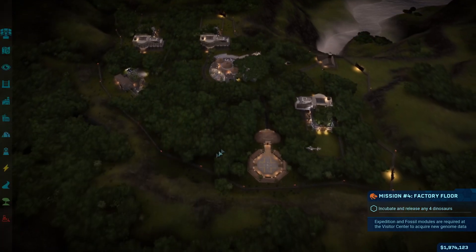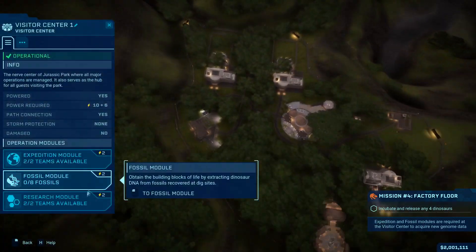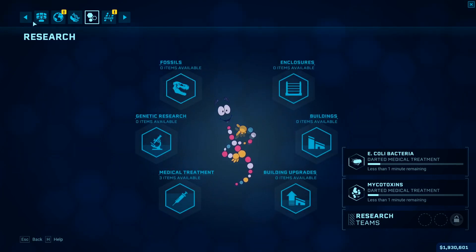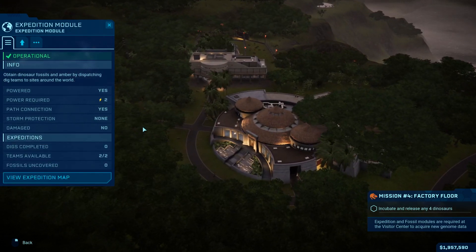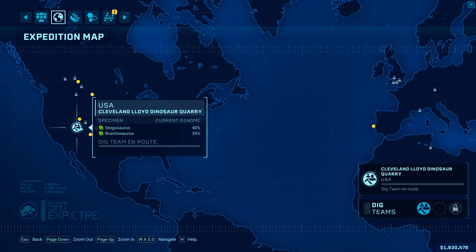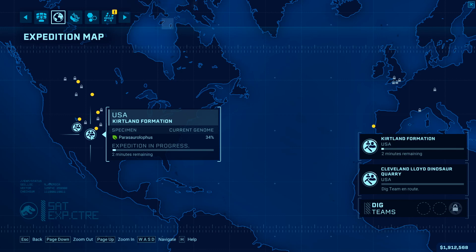Now I just gotta incubate four dinosaurs, which takes a while because I have to research them and do an expedition. At the same time I'm discovering the diseases I wanted to do in the last episode but got cut off. I gotta make four dinosaurs so I go for the simplest ones — the Brachiosaurus, the Parasaur, and the Stegosaurus. I go for Stegosaurus, Brachiosaurus, and Parasaur. We'll be back when I have all the things done for this mission because it can honestly take forever.